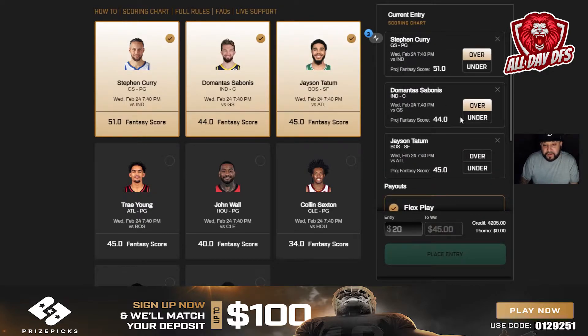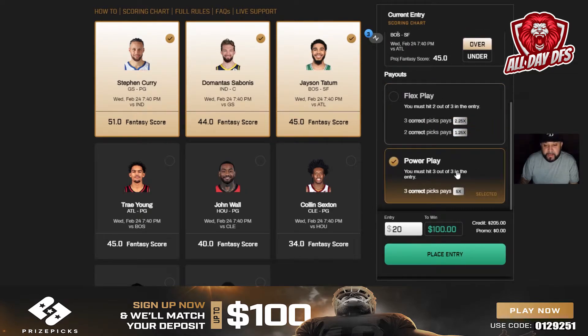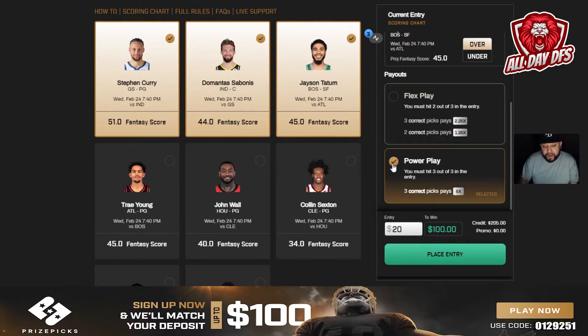You can also do three players. If you do a three-player power play you get five times your money, so if you enter 20 you can win 100. If you flex it and get all three right you get 2.25 times your money, so if you enter 20 you get 45 back. If you get two right out of the three you get 1.25 times your money. If you're not confident about your picks, go ahead and flex it.